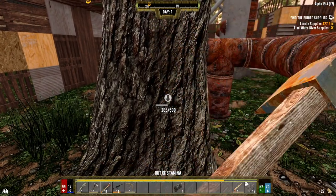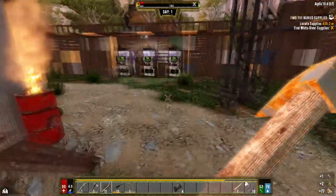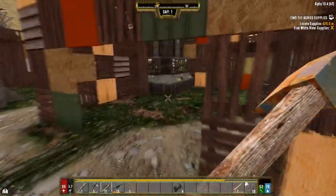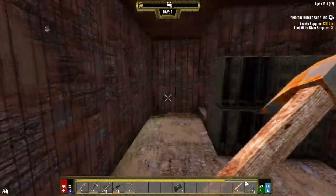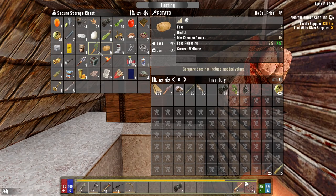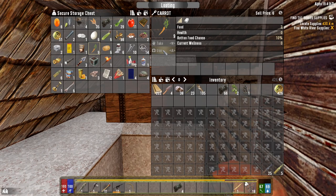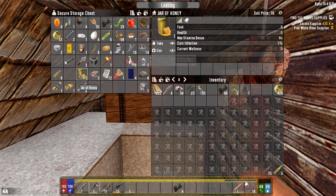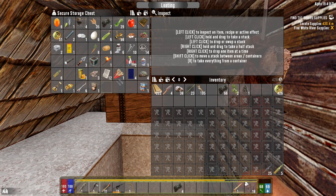I need to work on our stamina. The axe I had earlier — thinking about it — was probably different. Potato. Cat food — that shit's bad for you, holy crap. 20% food poisoning on the canned soup — at least that's realistic.